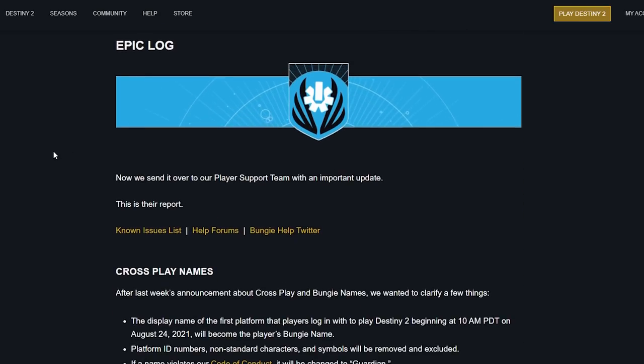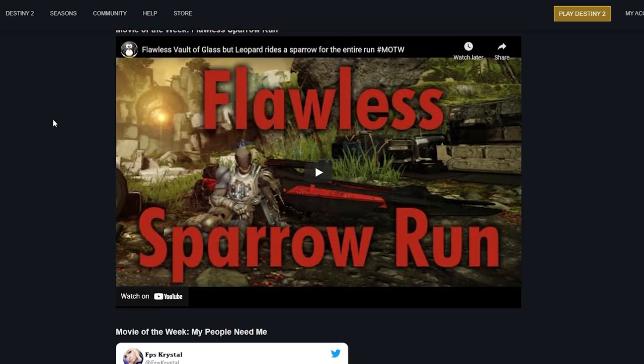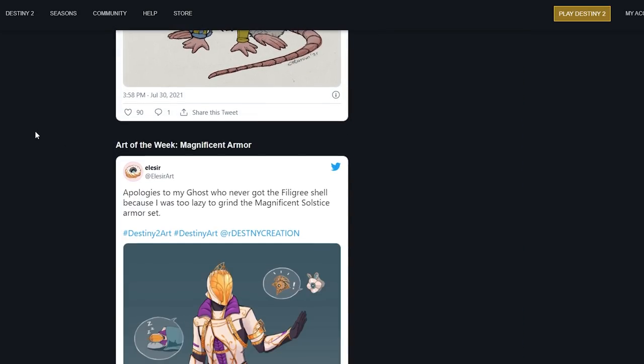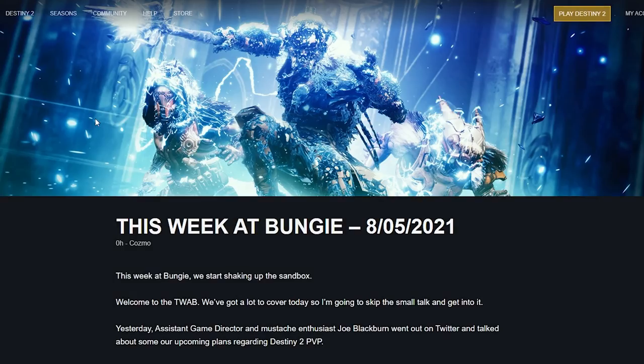That's the end of the actual content, followed by a charity fundraiser emblem, movie of the week, and the store. Next week they'll cover armor and mods — I'm very curious, hoping it involves being able to unlock all mods in the artifact. They mentioned a big showcase later this month. It's already August and we're in the home stretch.